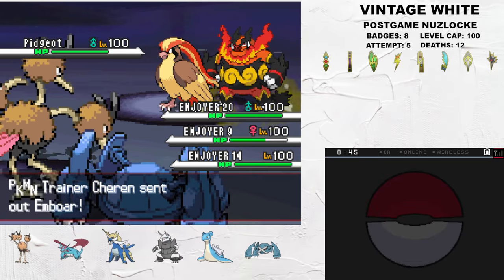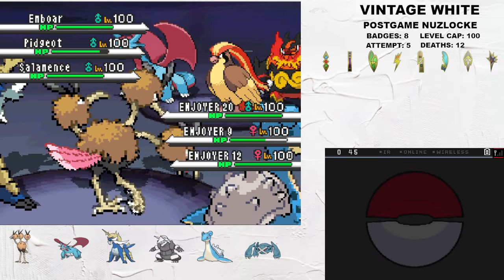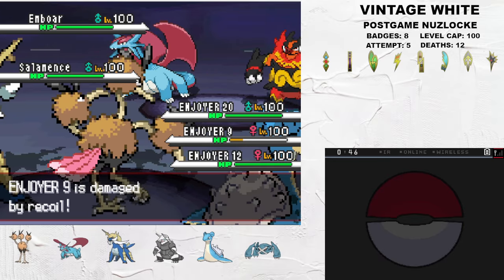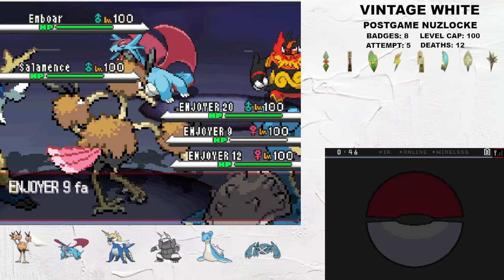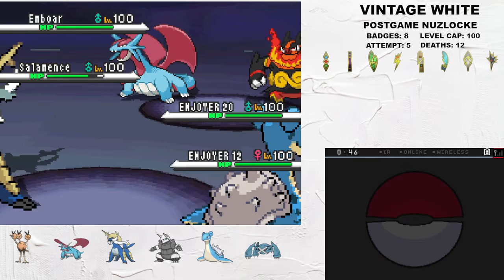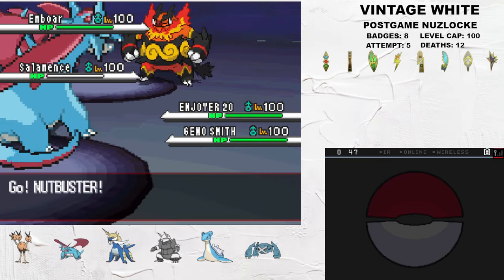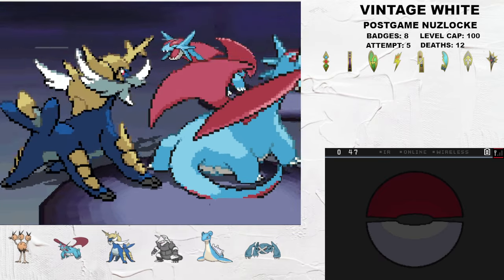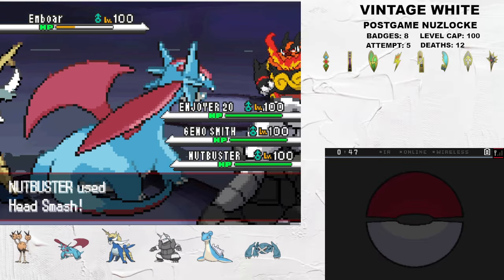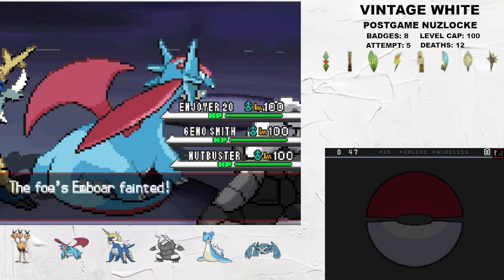Salamence, Pidgeot, and Emboar come in next. I switch Metagross out for Lapras as Dodrio offers itself up as a sacrifice, killing Pidgeot with a Double Edge and baiting a kill into itself from Salamence. This planned death allows me to get a free Ice Beam off on the Salamence, who lives on just a sliver, but this is not an issue. I bring my Salamence into the middle slot, switch Lapras out for Aggron, and Aqua Jet to kill Cheren's Salamence. Then Strength from Salamence and a Head Smash from Choice Scarf Aggron can take out Emboar, winning us our last faceoff with Cheren.